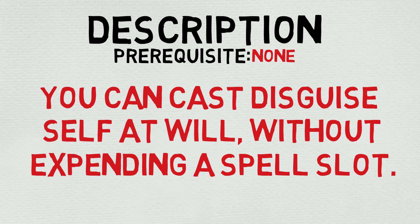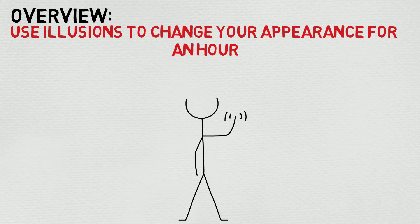You can cast Disguise Self at will without expending a spell slot. While this is super cool, it might be worth noting you still need an action to effectively cast this, so just bear that in mind before you get too carried away. Essentially, you use illusions to change your appearance for an hour.